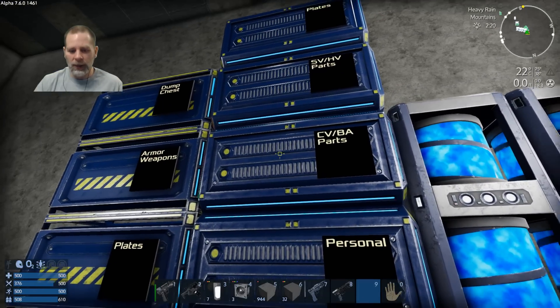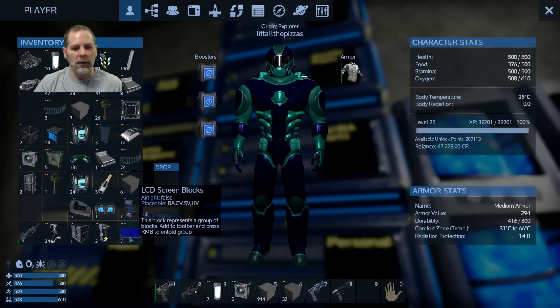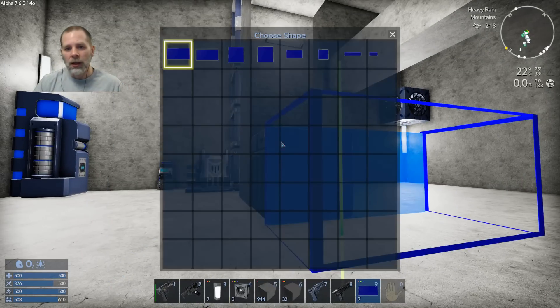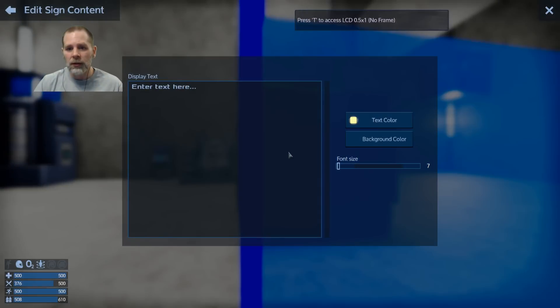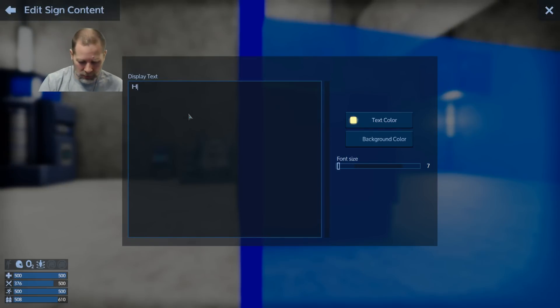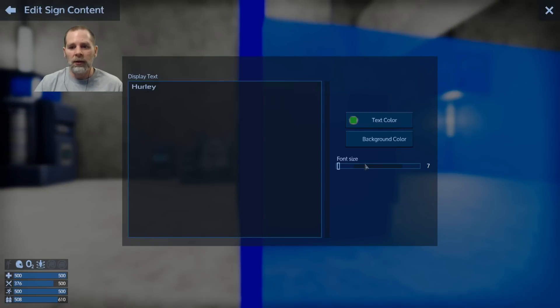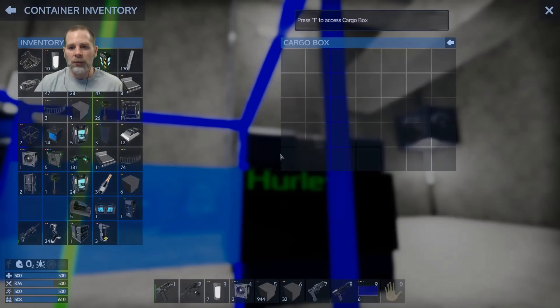Do we have any LCDs? I think we have LCDs — yeah, I've got them on me. We're going to do this, go like this, and we're going to call it Hurley. We're going to make it green. Perfect — and then we can put her stuff in there.